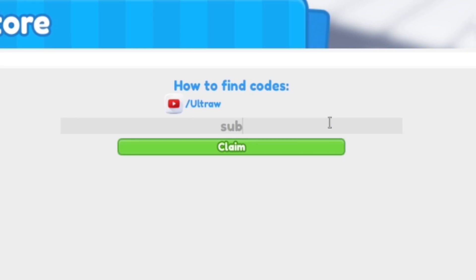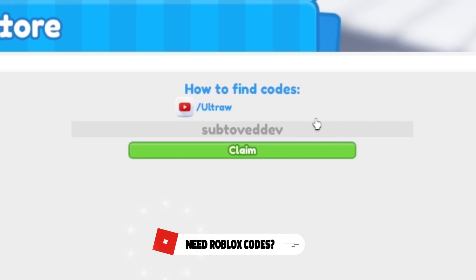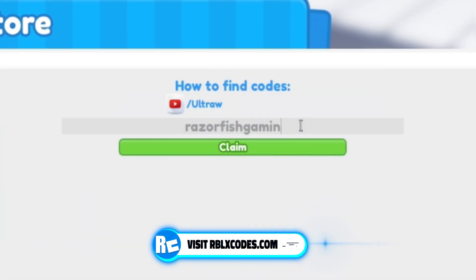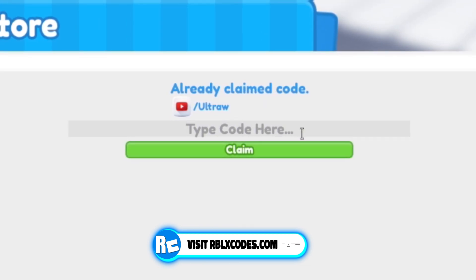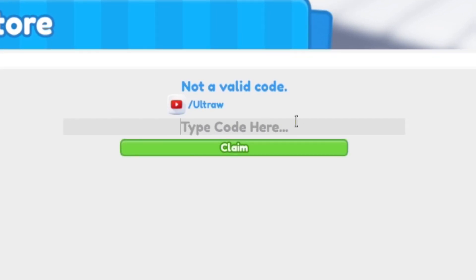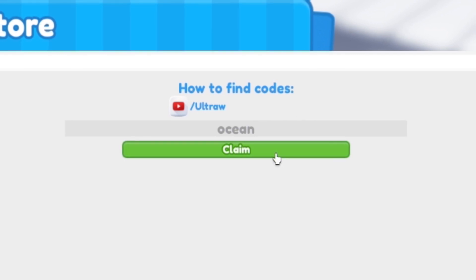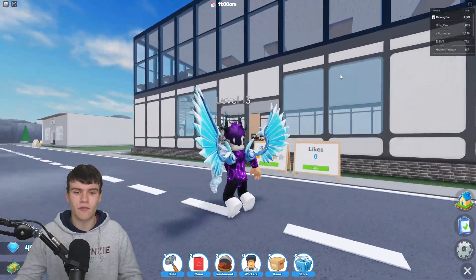Next, redeem the code SUBTOVED DEV. After that, enter the code RAZORFISHGAMING. And for our final code today, we'll try out SNOWMAN — hopefully it works. It's not working. But the previous one — let's check if it's still working — and yes, that code is working, which is awesome.